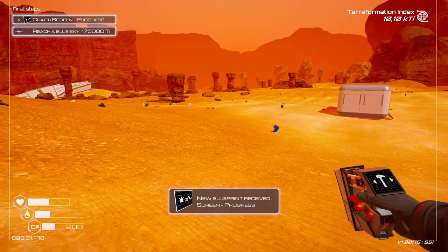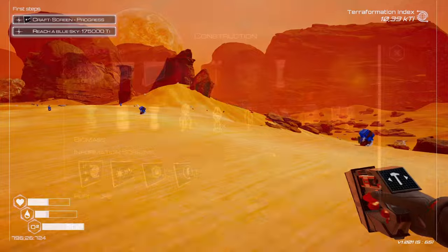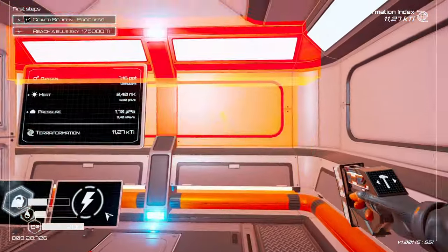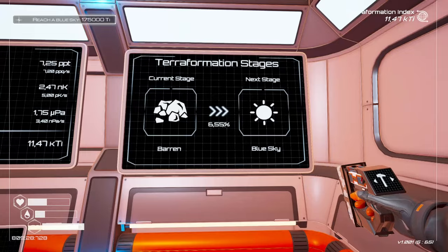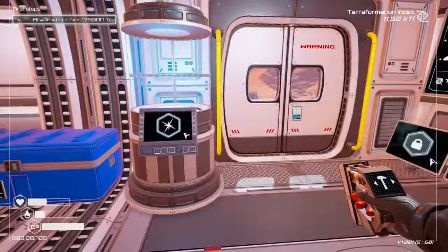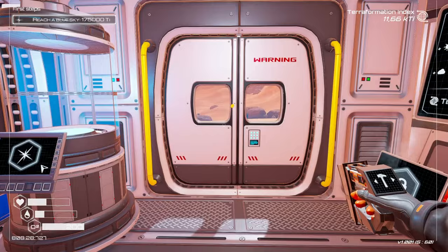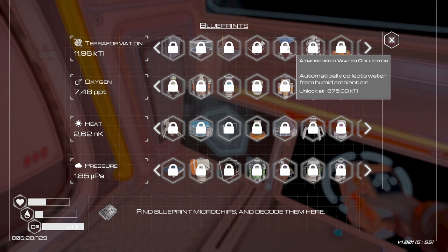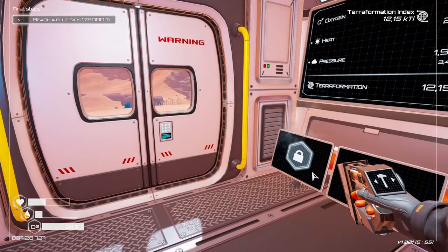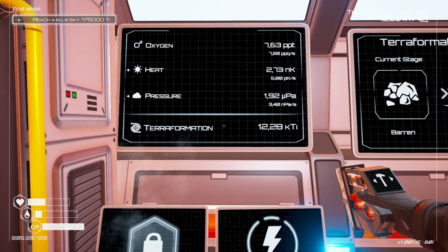We've got the progress screen unlocked — that's one of the first steps. It needs iron, cobalt, and a couple of silicons. We can just pop it up. It tells us from Barren, we are 6.55% towards blue sky — that's the next target, and this is a pretty solid start. Our terraformation index is ramping up pretty quickly — it does tend to grow exponentially. Once we're at 875 KTI we will get the atmospheric water collector, at which point the water supply is pretty much secure.